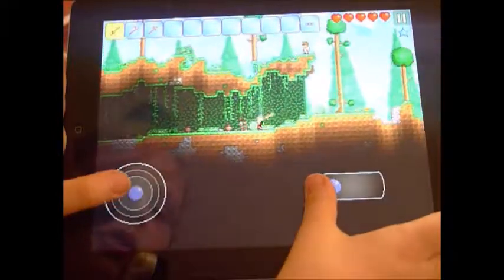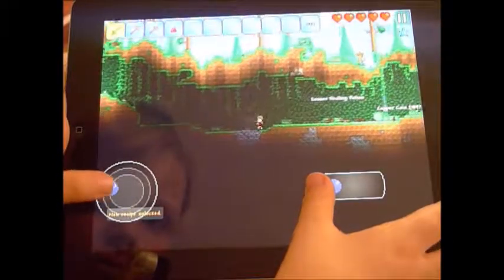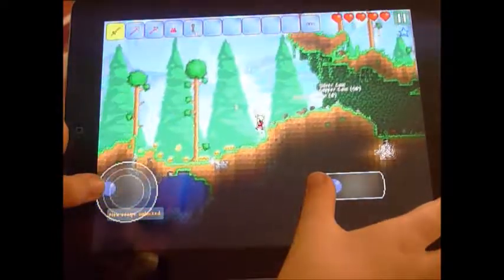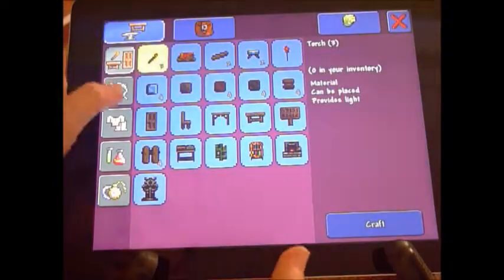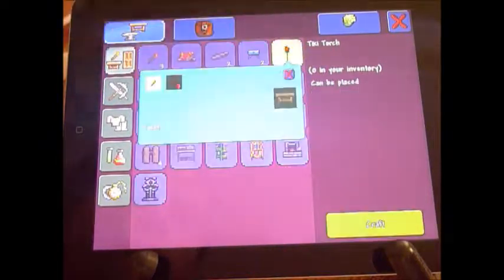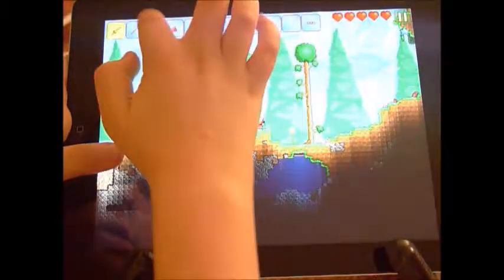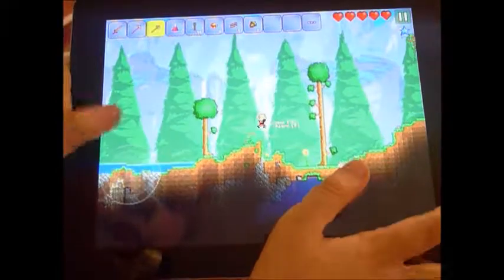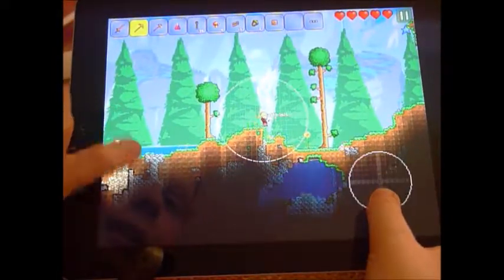So you start off with one of the wooden swords. Oh, mushrooms — what can I make? Let's get some wood. This is an axe — use them to chop trees. And this is a pickaxe which you can use for mining blocks.